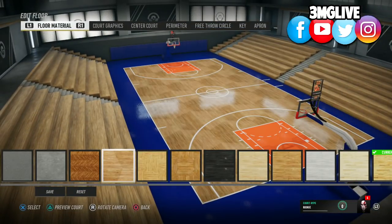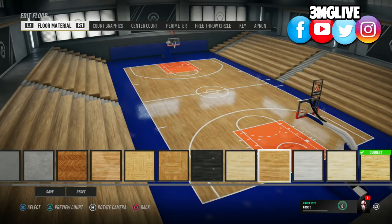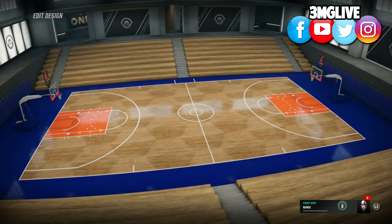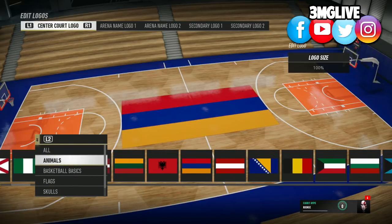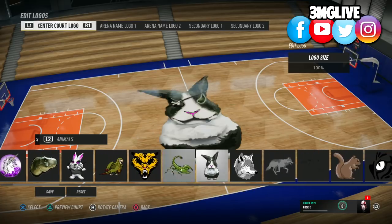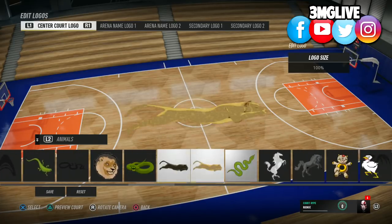When the full game comes out you're gonna have tons and tons more content. The fact that you can change the colors, the themes, the lines — and of course if you see here you've got flags they give you. You also have the option to choose different animal logos that they provide, and I guess some old school or custom-made NBA logos or whatnot.